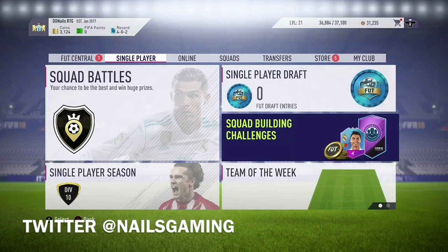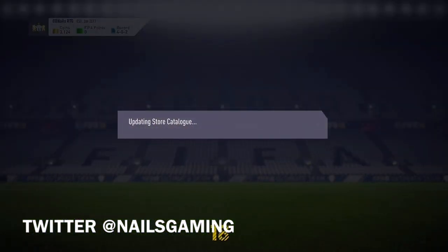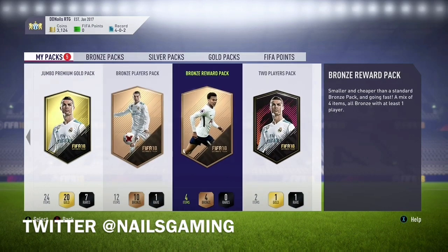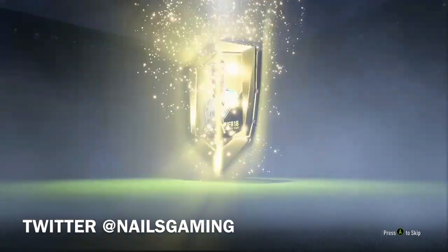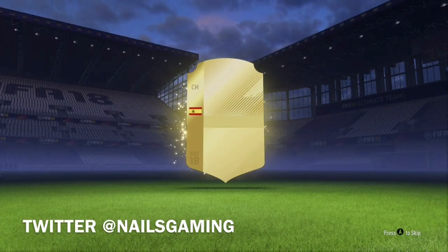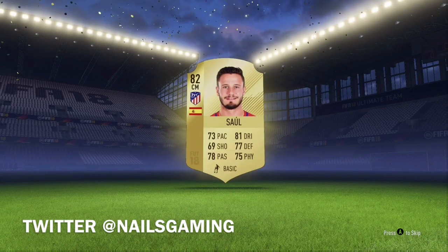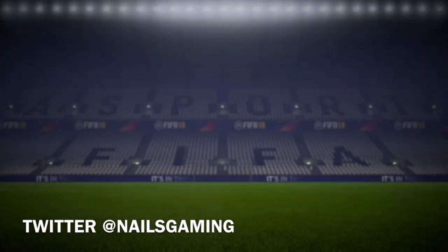That is the 7 Suspects SBC in the Hybrid Leagues completed. Let's open up this Jumbo Premium Gold Pack. I've seen some people get really good players like Conte and Juan Moreno. It's not a walkout. It is a Spanish center mid from Atletico Madrid — Saul. That's not a bad pull at all. When the game comes out, he'll go for a couple thousand coins.